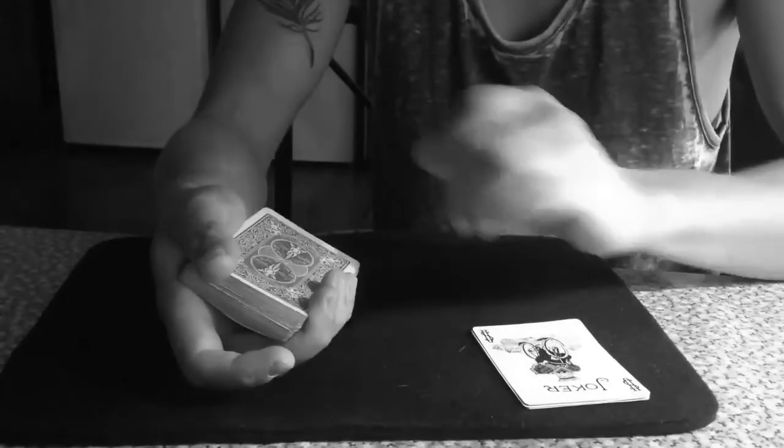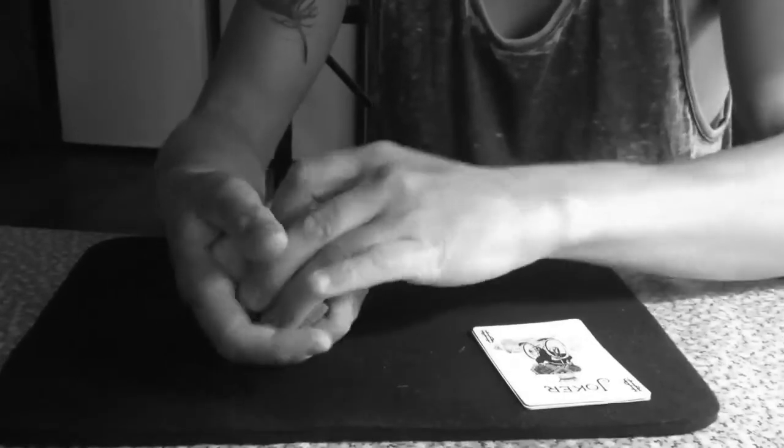We start off with the two jokers and they go down on the table there. Now I'd like you to pick a card — it can be any card you like. This one? Brilliant. Now I'm going to put that card back into the middle of the packet, right there. Okay? Now, focus on that card for me. I just want you to imagine that card jumping out of the pack in between those two jokers like this.